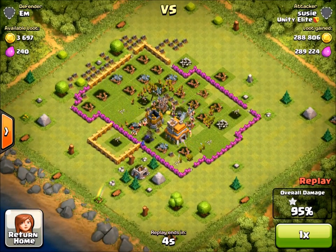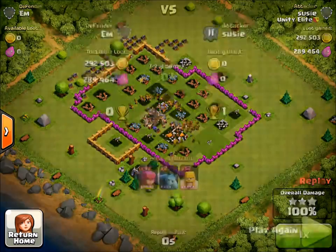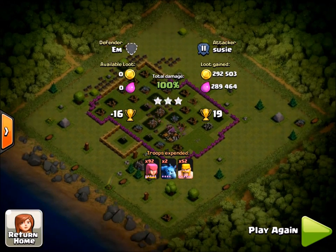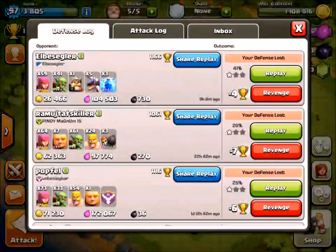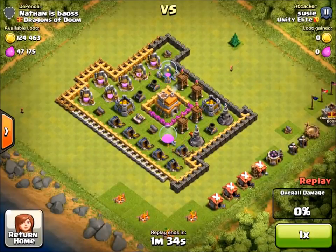Why not do it at a lower Town Hall where it's easy? You can take easy raids — like that was almost 300,000 gold from a Town Hall 7, and all I did was surround the base with Barbs and Archers. Using less troops each raid is going to increase your gold per hour — you can raid faster if you only use half your army. That's a key point I'm going to talk about a lot.